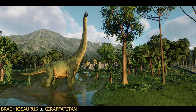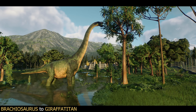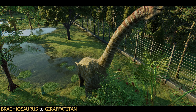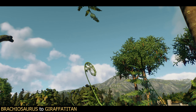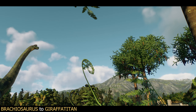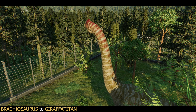First up we have Giraffatitan from our Brachiosaurus. This is an obvious choice to kick things off because the original Jurassic Park Brachiosaurus was actually based on Giraffatitan. Though at the time, Giraffatitan was actually just regarded as an African species of Brachiosaur. Giraffatitan isn't from North America, but instead from the Tendaguru formation in Tanzania, Africa. This formation was much more tropical than the North American equivalent, and that's perfect for us because it means we can use the slightly differently shaped Brachiosaurus 2001 from Jurassic Park 3, with its sharp pointed brow, dewlap, and tropical colours making it a really good fit.